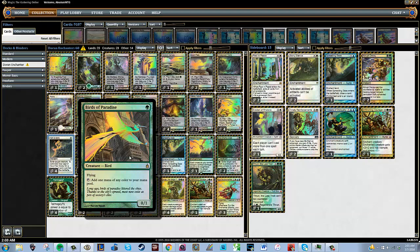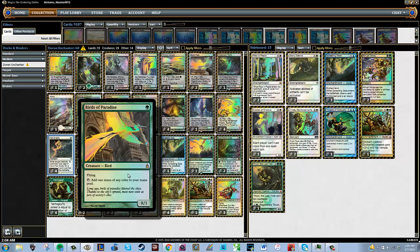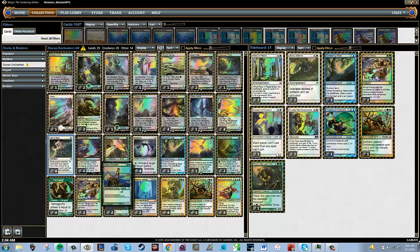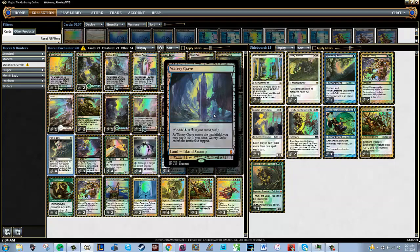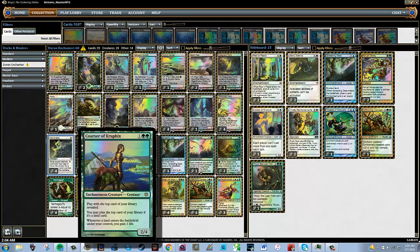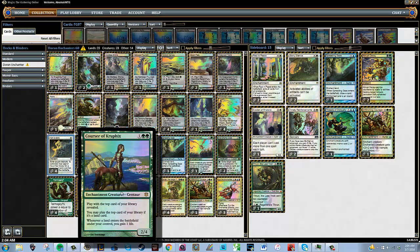We have four Birds of Paradise as our mana accelerant. Ideally we want to hit a Doran the Siege Tower on turn two and then smash with stuff like Spellskite to either protect the Doran or attack itself. We can play Courser of Kruphix, which is awesome because we get to play lands off the top of our deck and get closer to better cards. We also have manipulation with fetch lands — Windswept Heath, Verdant Catacombs, and Marsh Flats — that interact with Courser and let us manipulate our draws.